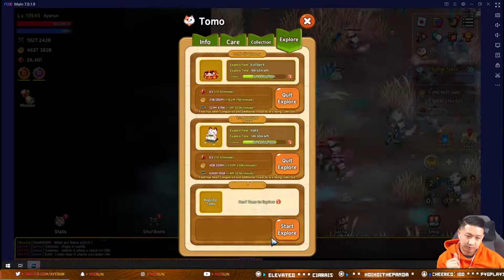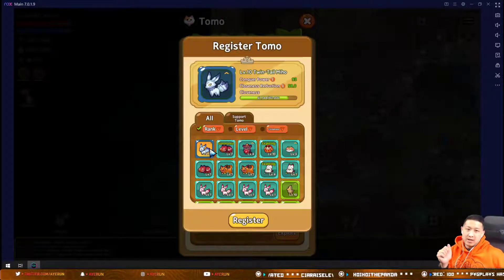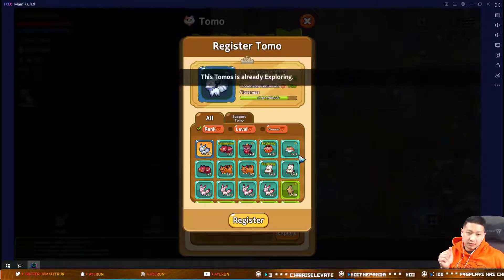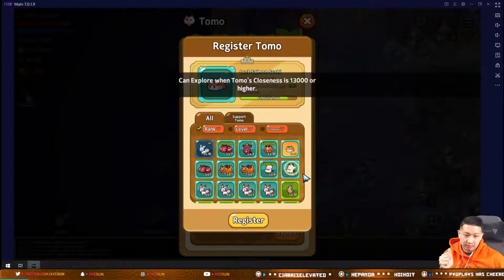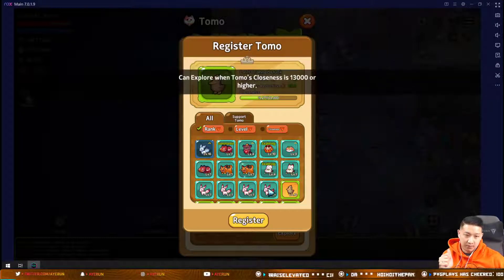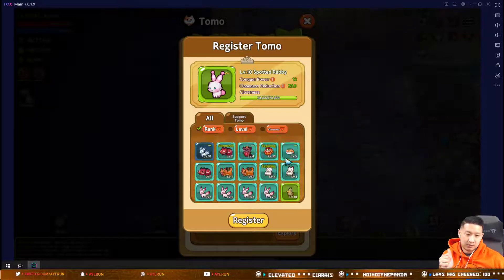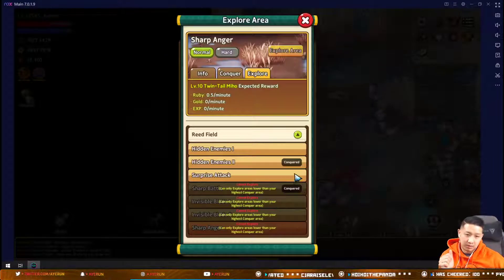If we look at the stats, my Miho has 93 conqueror power, this Sushi S has 39, this TameDuck has 12, and the bunny has 12. My other ones are exploring right now so I can't show those.